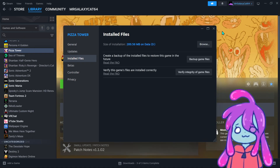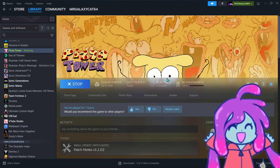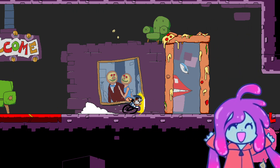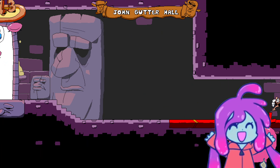Afterwards, just exit out and reopen the game. Bada bing bada boom — give it a second — and there we go. With that, you should have Pepito Spaghetti back at it again, running perfectly in your copy of Pizza Tower.